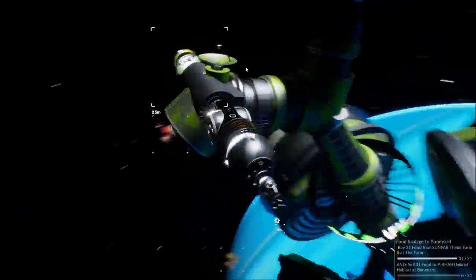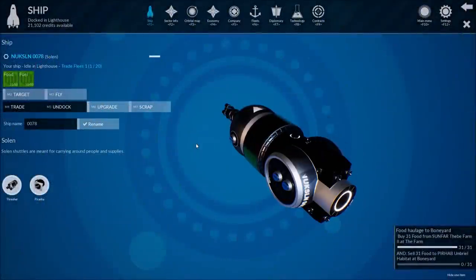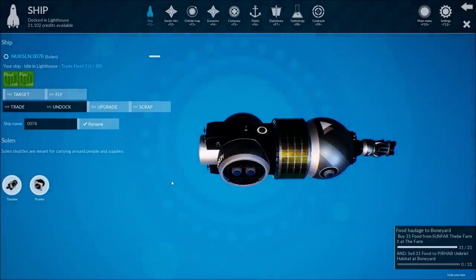Let's go back to our ship and ease into the game. Here's my peanut, which has basically just a couple of engines on it. I have unlocked and purchased an auto-docking mechanism, which I've thrown on there. My ship's name is the 0078.